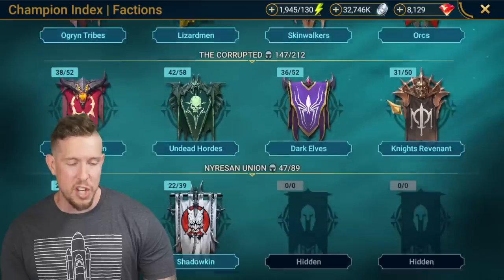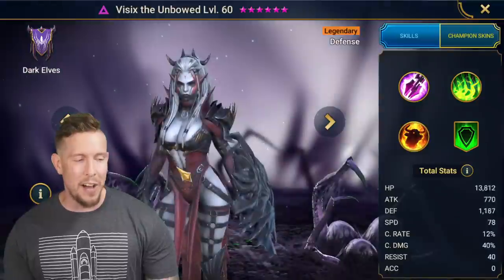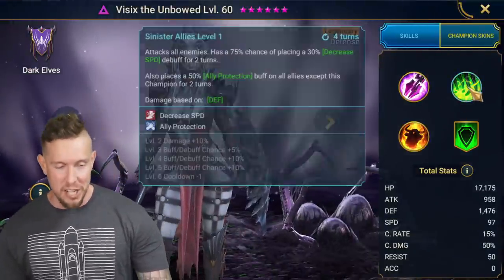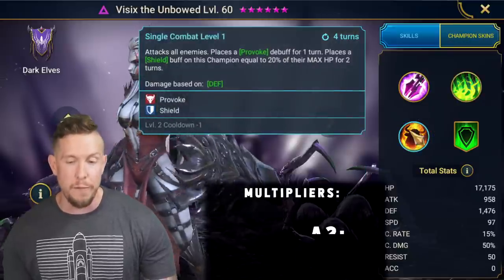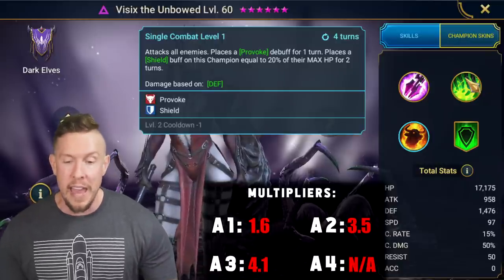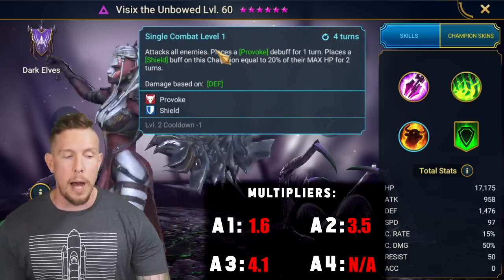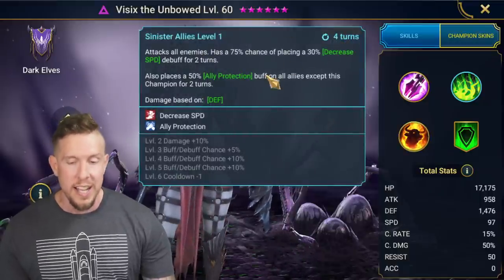Coming in at number seven is a champion pretty much all of you guys have probably heard of — it's none other than Vizix the Unbowed. Vizix has two hard-hitting AoE attacks. On her A3, it's a 4.1 multiplier with 1,476 base defense. On her A2, it's a 3.5 multiplier. So her A3 single combat hits harder, both on a three-turn cooldown. Vizix can really deal some serious damage.